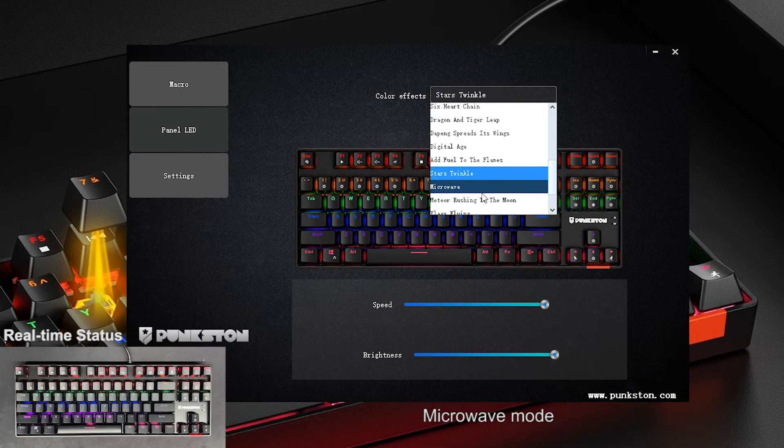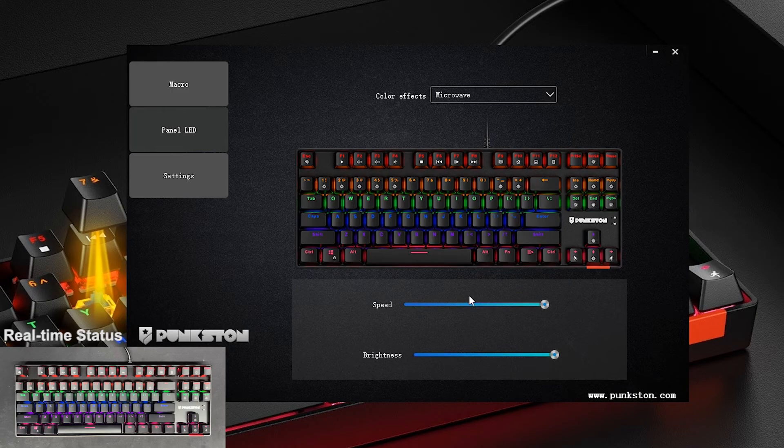Microwave Mode. Adjustable light speed or brightness.